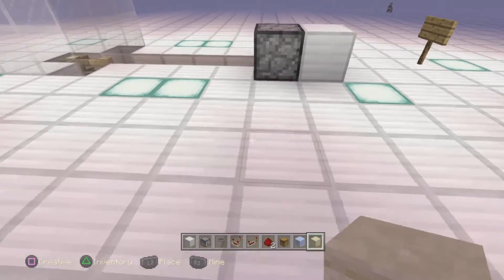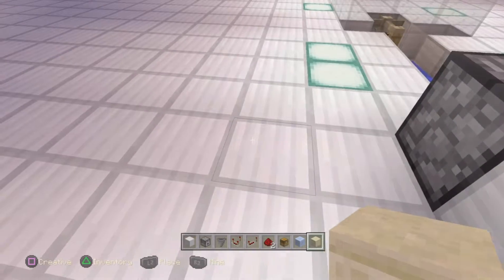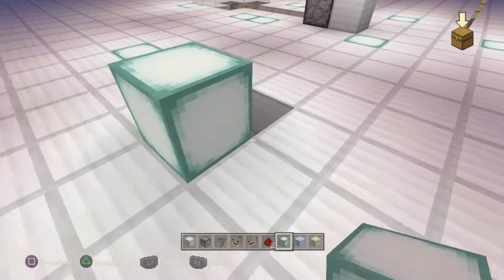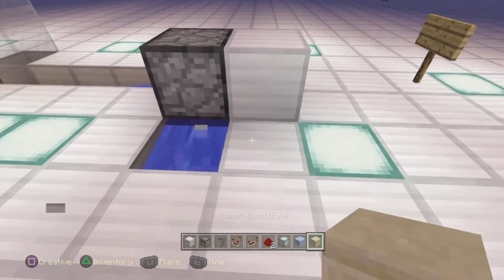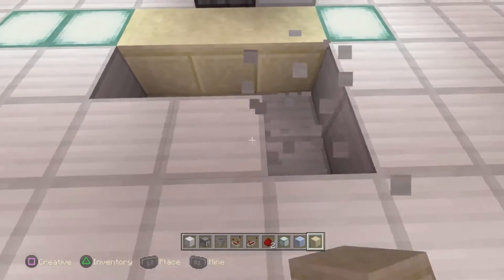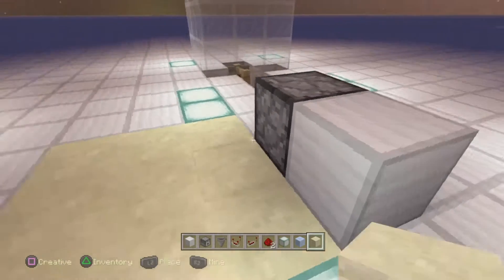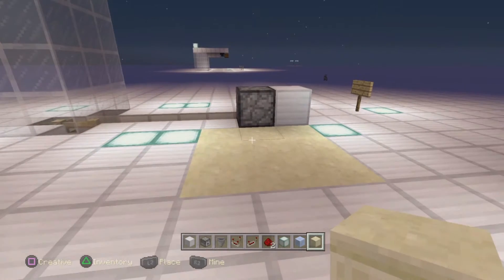For stage two, find a three-by-three square starting with this block right here. To make this easier to follow, I'm going to light up the area with sea lanterns. Knock out one, two, three blocks — don't worry about water flowing in, that'll be sorted once you place these blocks. That is a three-by-three square behind the dropper. Once you have this area marked out, you're ready to start with the fun stuff: the redstone.